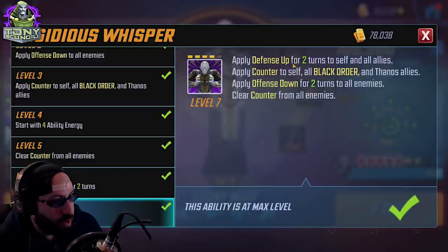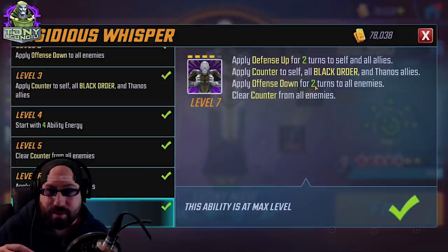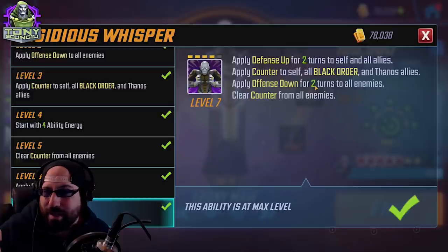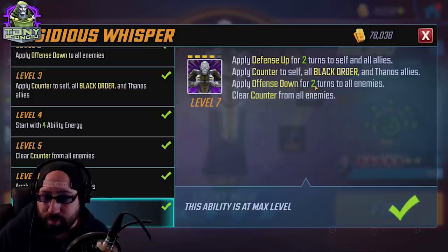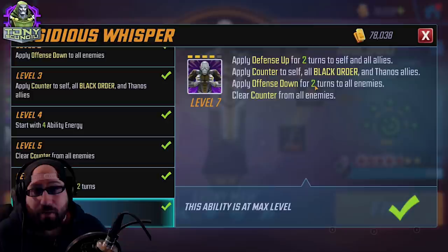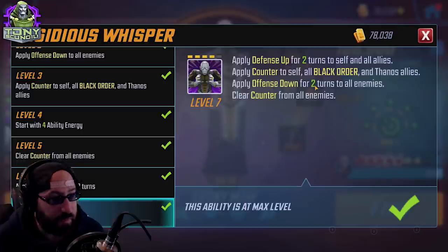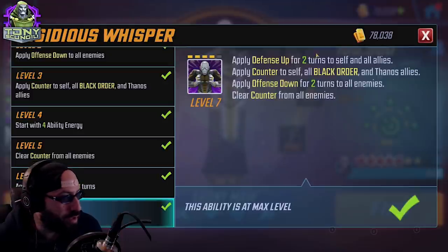Insidious Whisper does a lot of stuff for Maw and all allies — the key is it applies Offense Down for two turns to all enemies. This clearly doesn't do damage, so damage-based stats are irrelevant, and it doesn't heal, so there's no reason for Healer here. But since it falls under the rule of hitting a button with Skirmisher, it'll put a Vulnerable on the target. You can benefit by choosing the target beforehand and guaranteeing a Vulnerable proc, or if they already have Vulnerable, guaranteeing to clear at least one buff. Another tick in the side of Skirmisher.